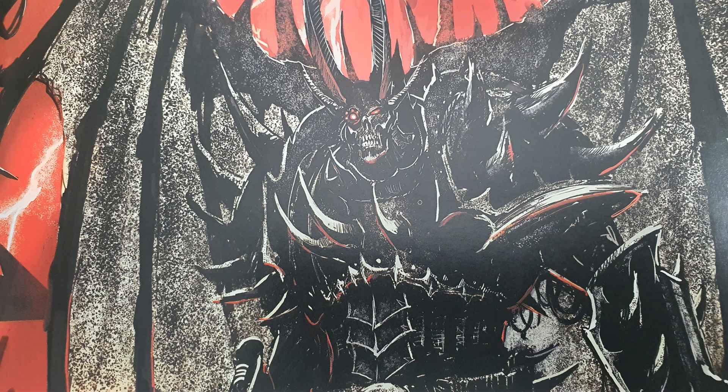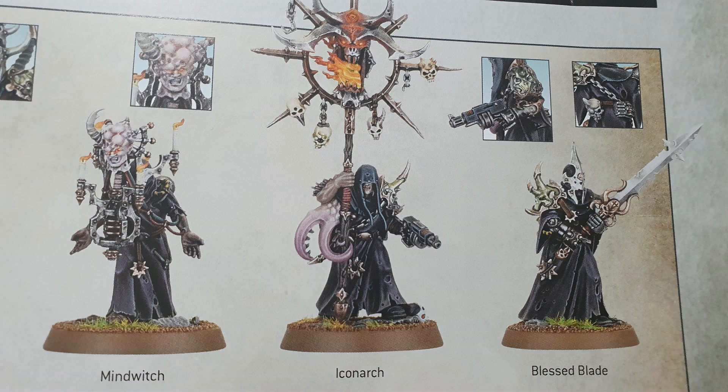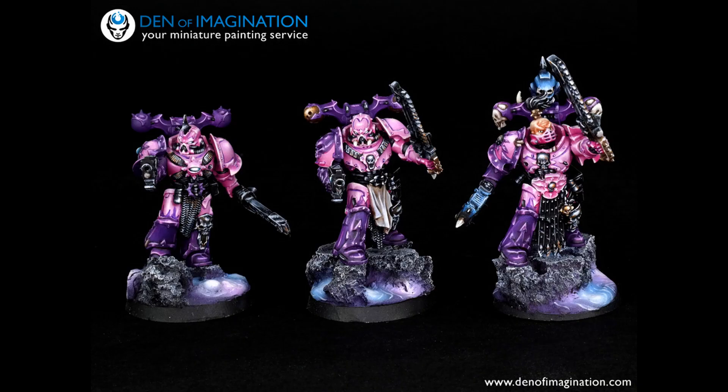For a unit of 10 legionaries the Balefire Tome costs 20 points a model. Grey Knights get storm bolters and power weapons, so legionaries being a bit cheaper works out about right. You'll want to upgrade your legionaries with better weapons and power weapons, but essentially you can get the Chaos version of Grey Knights running around. You can have legionary psyker squads, so it won't feel like your Chaos Space Marines are a tax on your army — because legionaries can cast psychic powers now. That's a thing.